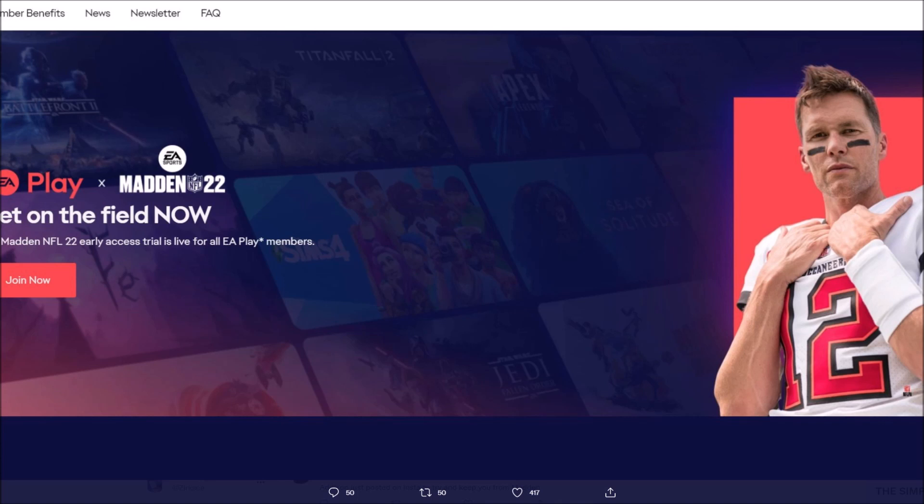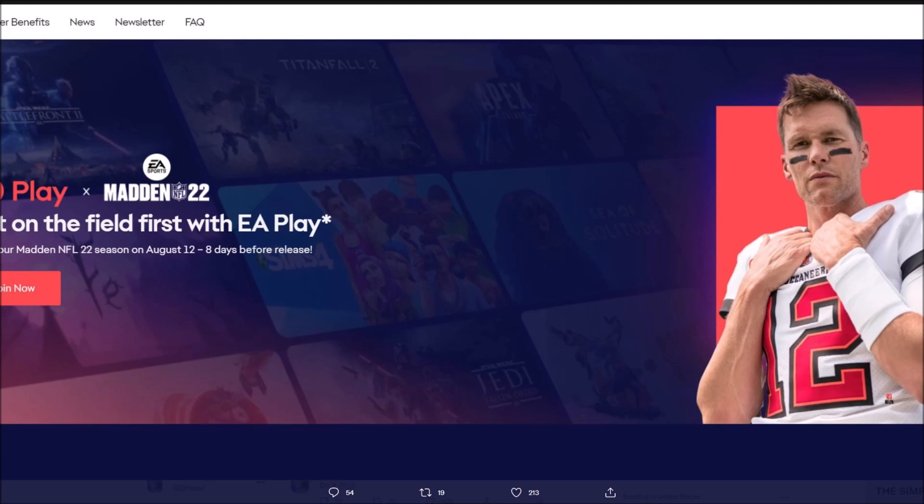It says the Madden 22 Early Access Trial is live for all EA Play members, and then it says 'Join Now.' This was at about 12:15. Right now it's about 1:30, so let me show you what it says now. Now what it says is 'Start your Madden NFL 22 season on August 12th — eight days before release.' So it said it was live about an hour ago and now it says tomorrow.